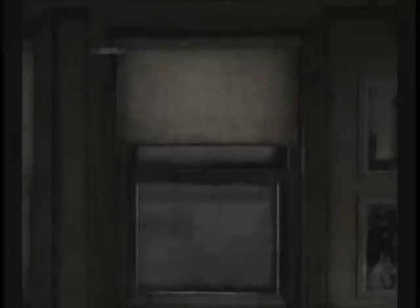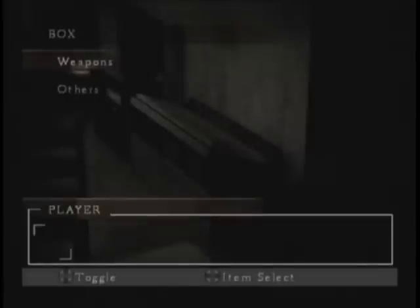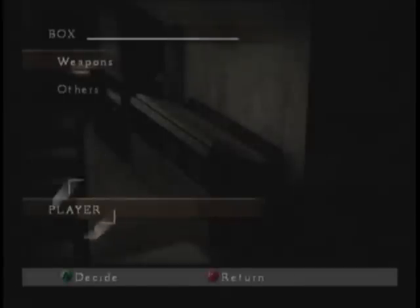Silent Hill 4 encompasses two gameplay modes: a first-person mode that you'll use to guide Henry around his apartment, and a third-person mode that you'll use to explore the alternate worlds Henry will visit by entering portals. While in room 302 in first-person, you'll use the left analog stick to move around and the right analog stick to look around. The apartment itself gradually changes over time, making repeated peeks at various objects worthwhile. Room 302's degradation as the game progresses is an integral part of Silent Hill 4's experience, as new information slowly comes to light and things become decidedly more sinister.